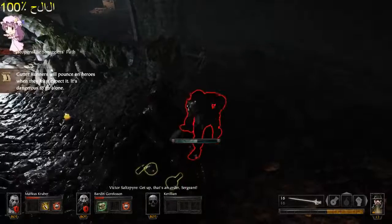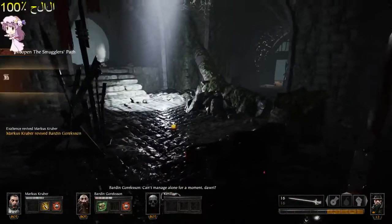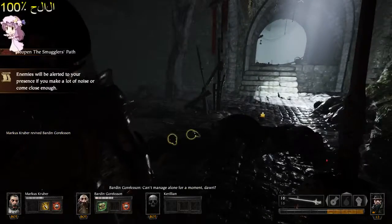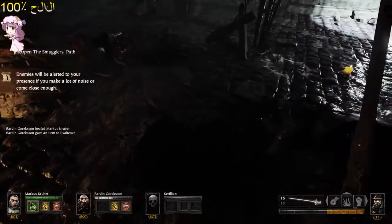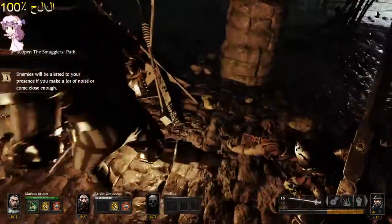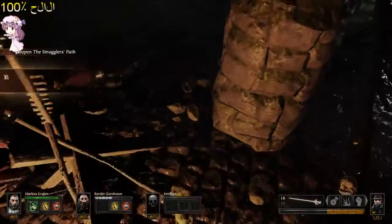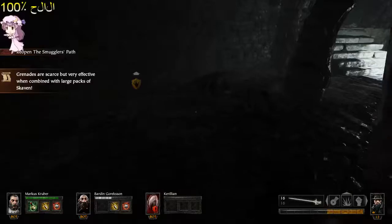Alright, get up — that's an order, Sergeant. He heals the other one. Carolyn is dead. Come on, everybody stock up on these items. There's a bomb here. This is bad — if the rat ogre spawns now, this could be the end of the run. Then we'll be making another fails video.